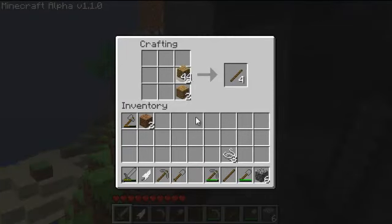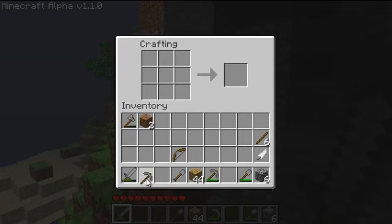To make a bow and arrow, you have to get sticks like this. You have to make string like that, stick like that, and you get your bow. But to make arrows, you need three things: sticks, feathers, and another item which you get from flint.